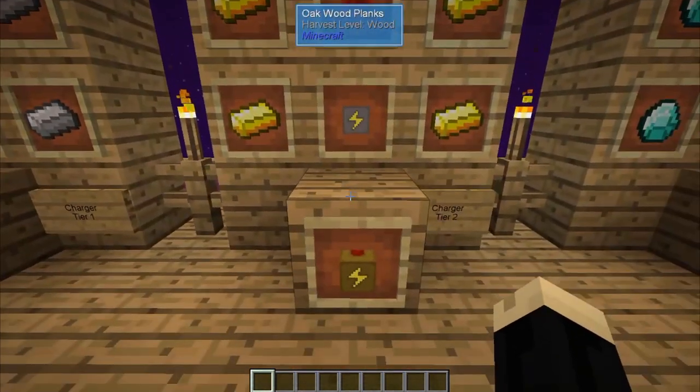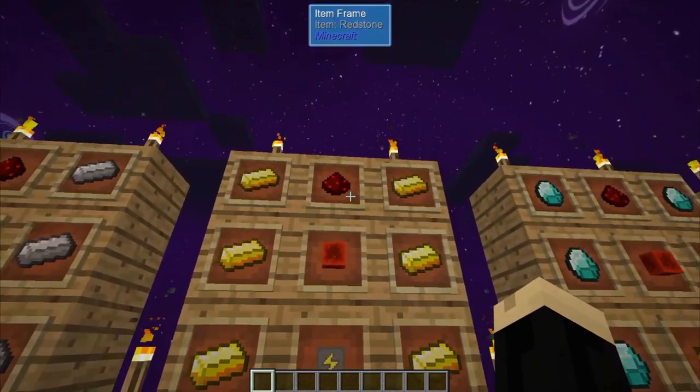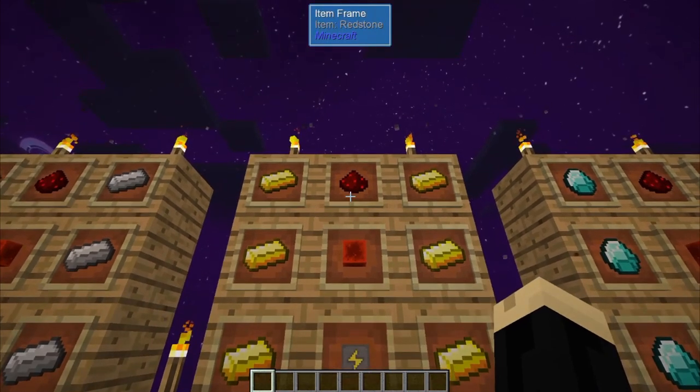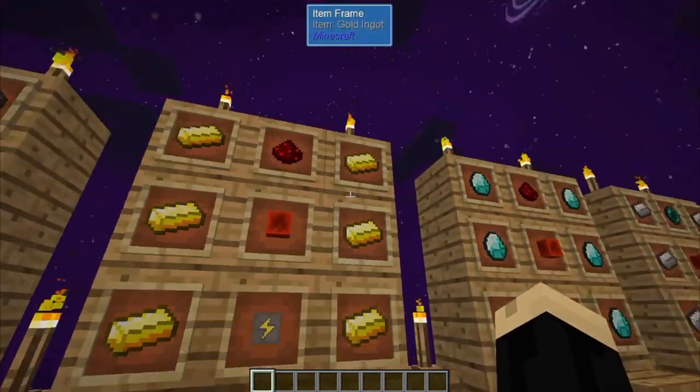To make a charger tier 2, it's going to be one charger tier 1, a block of redstone, a piece of redstone, and 6 gold ingots.